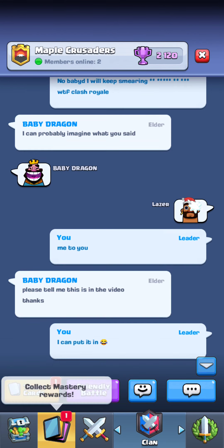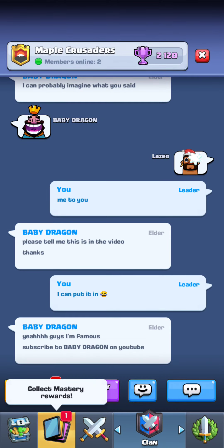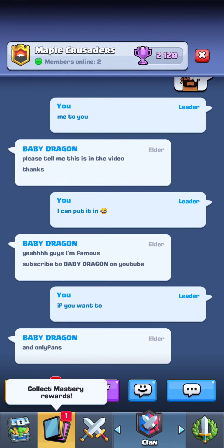This is our beautiful clan chat from Maple Crusaders. Shoutout to Maple Crusaders and Baby D. If you want to join, you can — fairly active clan, we're a war clan. It's only 800 medals if you want to join. Baby D wanted me to play this in the video, so here you go. Check out Baby D on YouTube if you want to. Never do anything against your will. We're going to the next match.